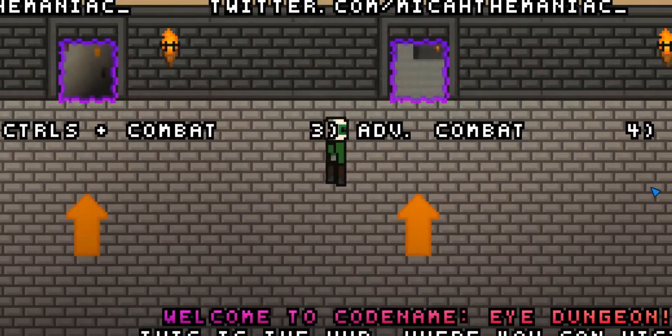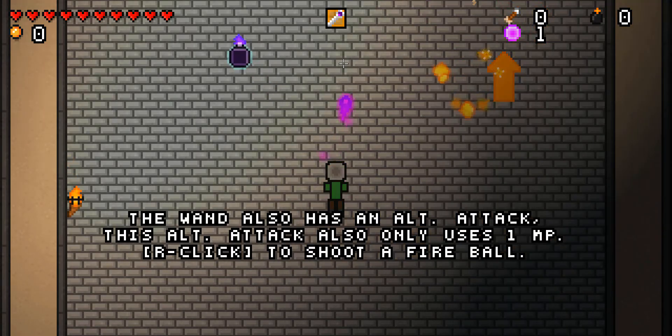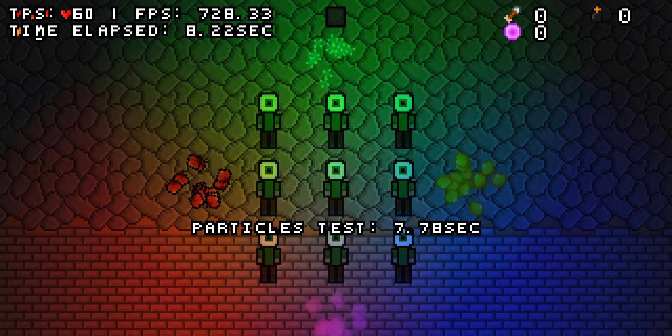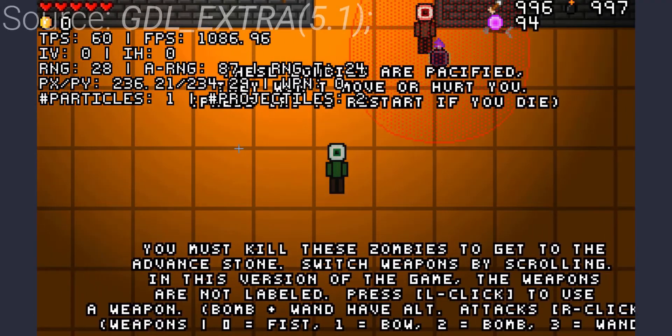This demo revamp includes a central hub, a lighting demo, a combat tutorial, a campaign demo, and a stress test. A big improvement from what I showed off here.